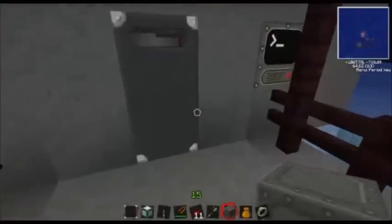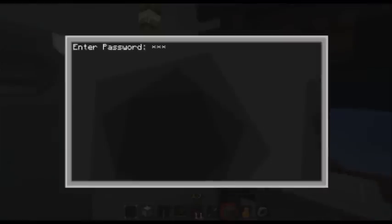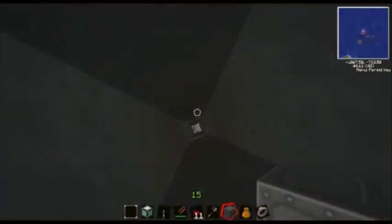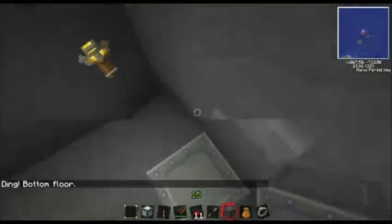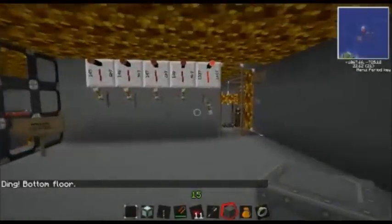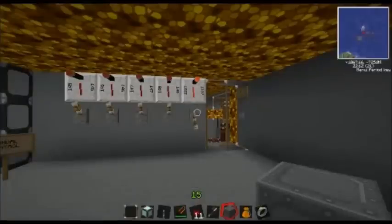The only thing that gets destroyed would be the nukes themselves. And as you can see, we're going way down — if you look at the map, we went all the way from 64, or sea level, down to level 21.